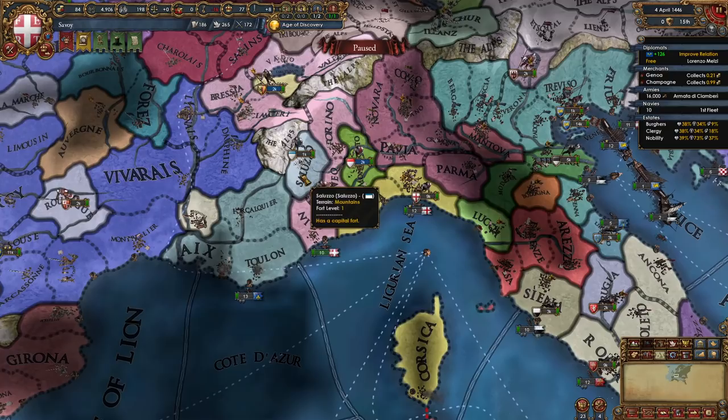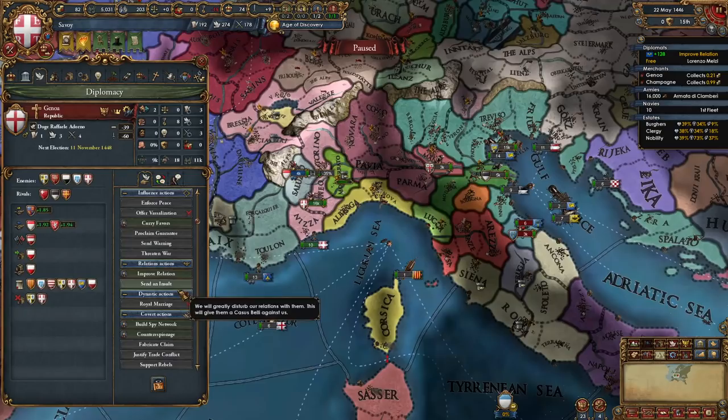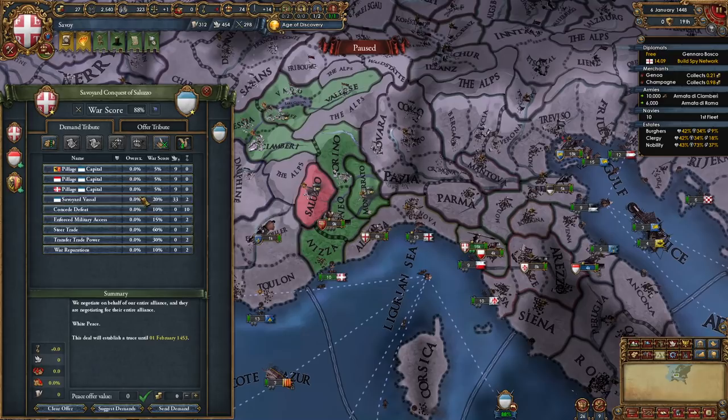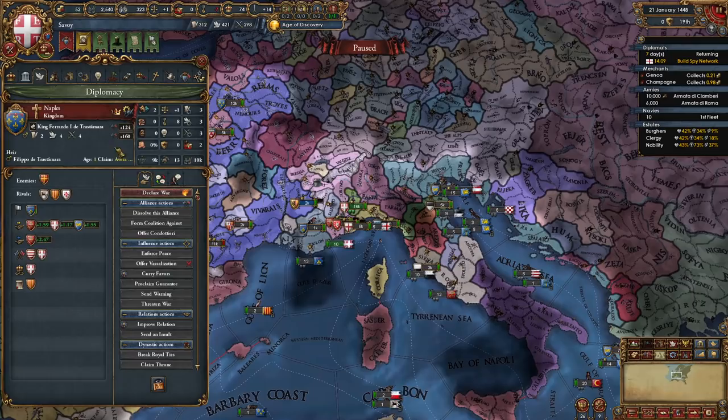Once you've built up a claim on Saluzzo, it's time for our first war — obviously against them. They almost never have strong allies; in my case they are allied to the Pope, but it doesn't matter. We're going to declare on them. In the meantime, start building a spy network on Genoa. The war with Saluzzo is done. I white-peaced the Pope since I want to ally him again after this war, and we are going to make Saluzzo our subject. If we full annex them it's 18 aggressive expansion, whereas making them a subject is only 12. We want to minimize aggressive expansion in the early game since we'll be taking many high-dev provinces. We're also going to take all their money.